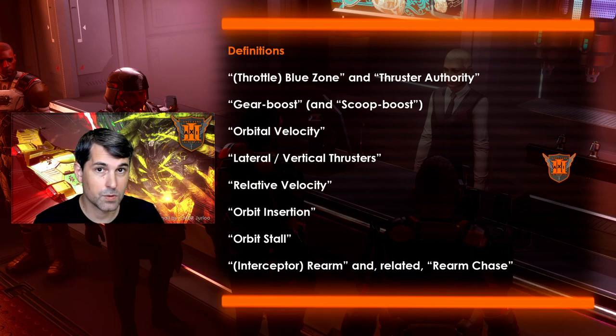Gear boost and scoop boost is the act of deploying your landing gear or cargo scoop right after you boost, in order to cap your ship's top speed while retaining the acceleration multiplier that the boost grants. Scoop boost is generally preferable because it's possible to set the cargo scoop control to hold, whereas landing gear is forced to be configured as a toggle, giving you more finicky control with landing gear. On the downside, your cargo scoop requires your cargo hatch to be powered, so it's limited on some power-challenged builds.